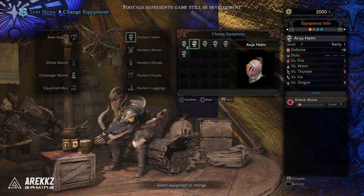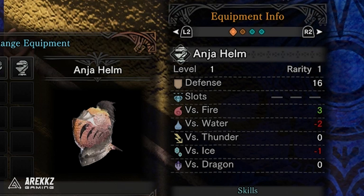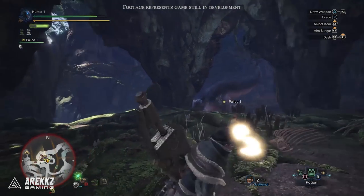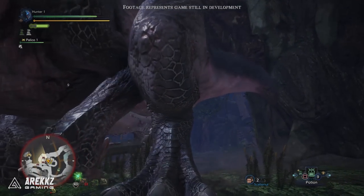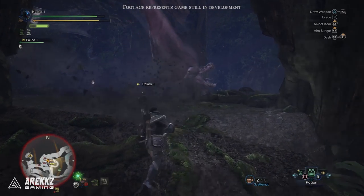Moving on from weapons to armor, this is something interesting — the way in which armor skills appear to be working a little differently. When selecting the Anjanath helmet, you can see the usual stuff: resistances, level, rarity, defense, slots — although this one doesn't have any slots — but down below you also have skills. The helmet in this instance has an attack boost, the first block is colored yellow, and there are 7 blocks in total, with the right side saying level 1. For those new to the series, armor skills in Monster Hunter typically require you to hit a certain threshold before they become active. Each piece of armor has a value — say 2 or 3 in attack up — and when you put a full set on, those values add up. If the total hits or exceeds 10 points, the skill becomes active; if below that, it's inactive. Hitting higher thresholds — usually 15, 20, or in rare cases 25 — unlocks higher tier versions, like attack up small, medium, or large.